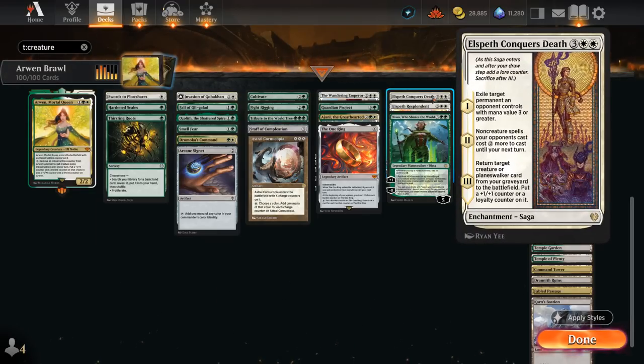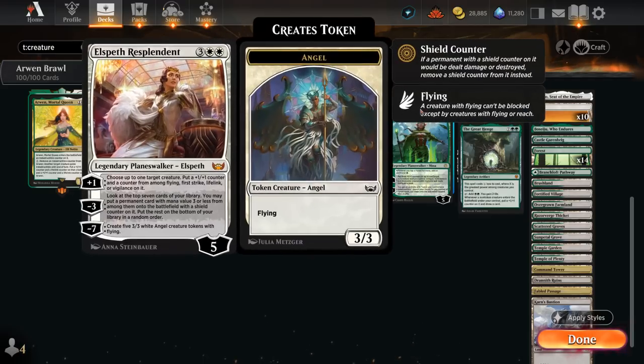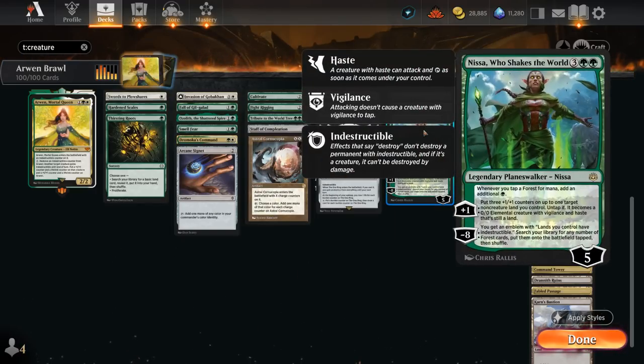At 5 mana, Elspeth Conqueror's Death is a versatile saga that can remove an opposing non-land permanent with mana value 3 or greater, eventually gets back a creature or planeswalker with an extra plus one or loyalty counter. Sagas can also be proliferated to speed up the process. Elspeth Resplendent adds various ability counters and a plus one counter, helping our creatures fly over the competition. Nissa doubles the mana produced by our forests while adding plus one counters to our lands and turning them into creatures.